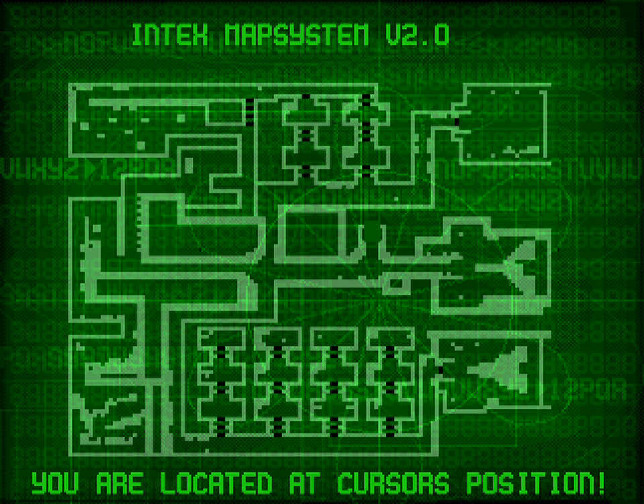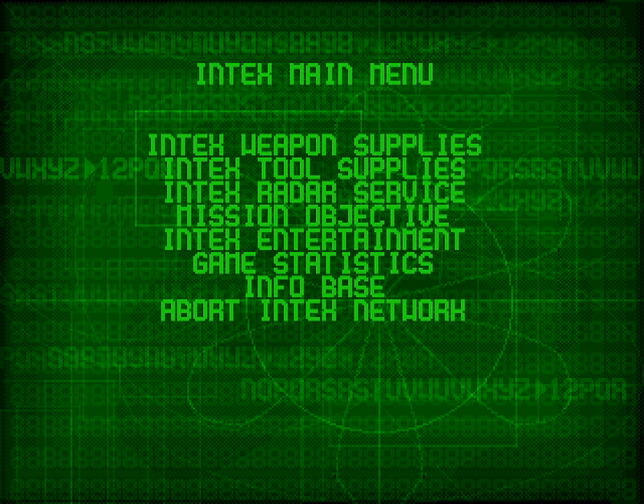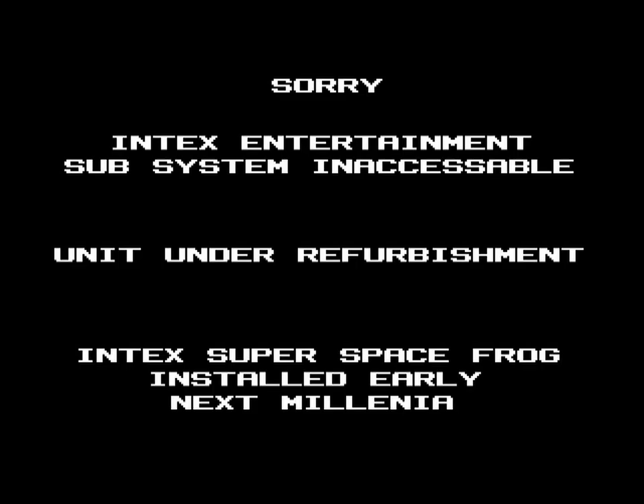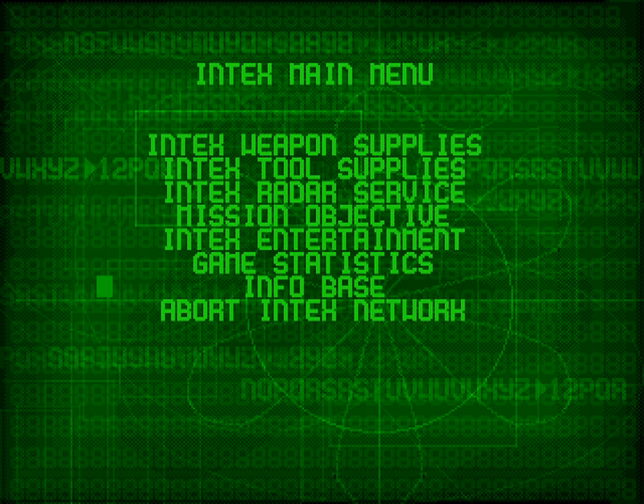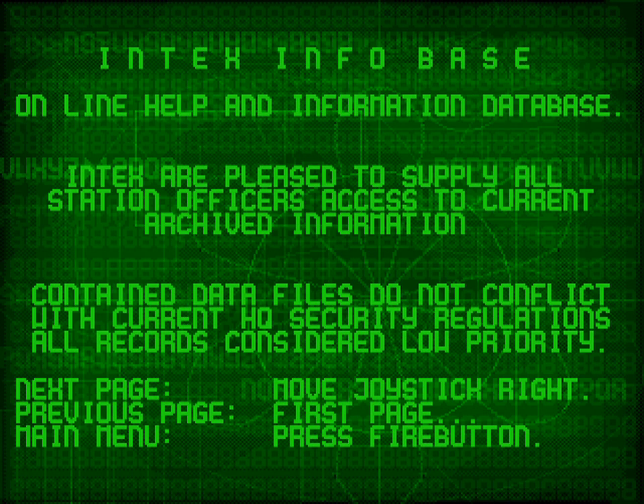Mission objective — oh, I can read this now. Control advises maximum use of any available resources left by the station's previous occupants. Right, I'm going to go through their fridges. Intex Entertainment subsystem inaccessible — unit under refurbishment. Game stats — shots fired: six. Infobase, online help. Intex of police — supply all station officers and blah blah blah. Station is a base for preparatory science and experiments — yeah, this is a bit dry.